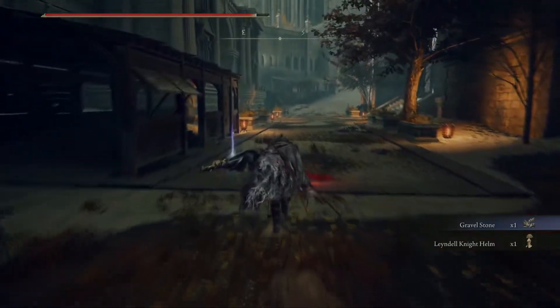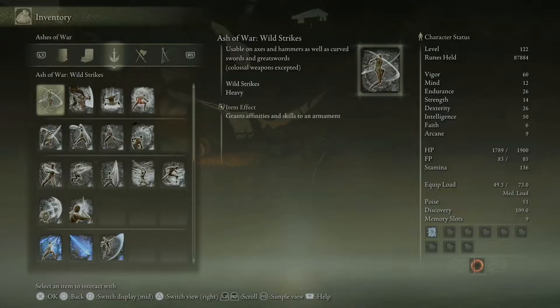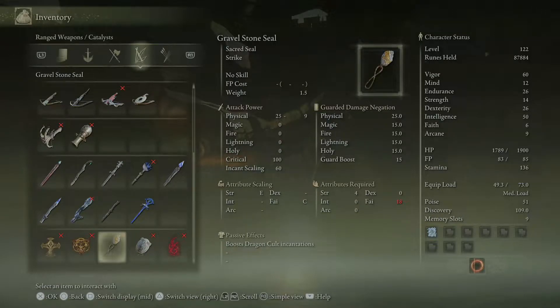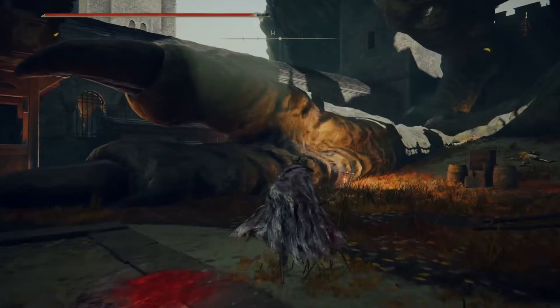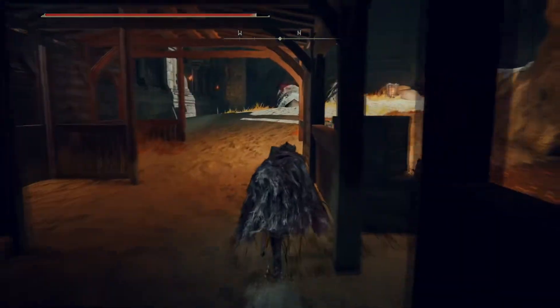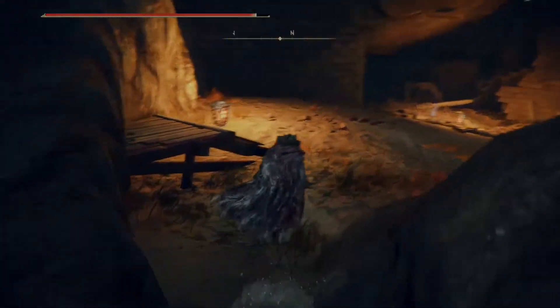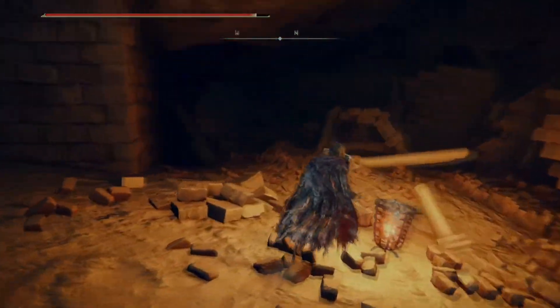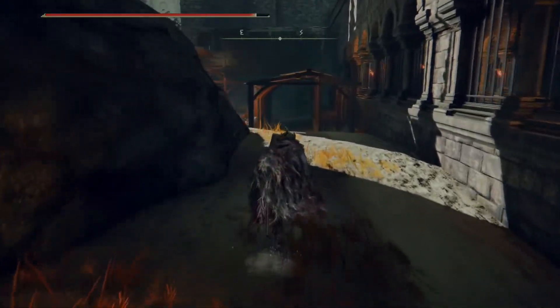Give me that gravel stone. Leyndell knight helm — ooh, you dropped a rare! Gravel stone seal — interesting. A special seal that's probably a rare drop from these guys in particular. Dragon cult incantations — sacred seal made from gravel stone, thought to be an ancient dragon scale. Enhances dragon cult incantations of the royal capital. The worship of the ancient dragons does not conflict with belief in the Erdtree — after all, the seal and lightning itself are both imbued with gold. So you could worship dragons as well as the Erdtree crew — they were not mutually exclusive.